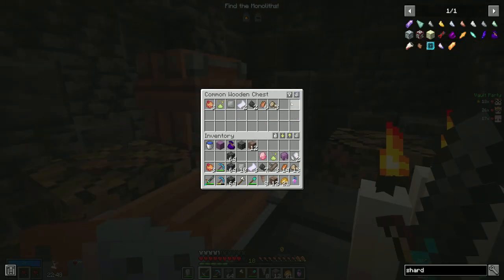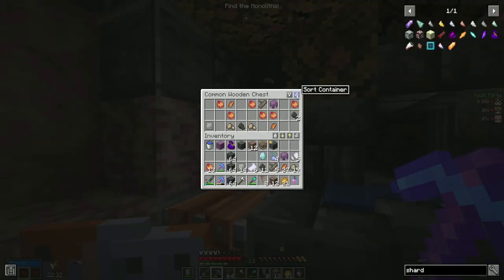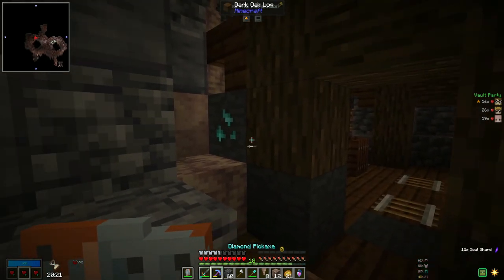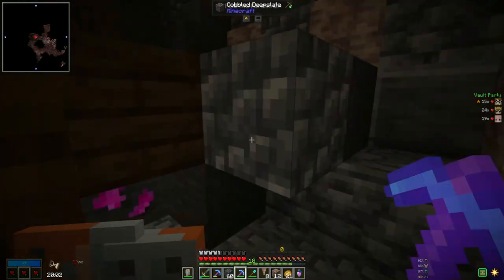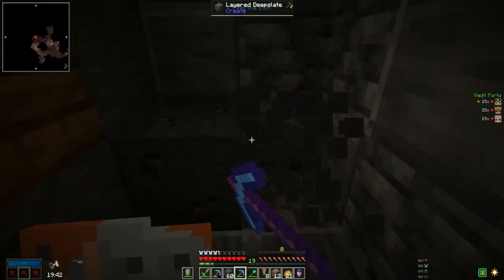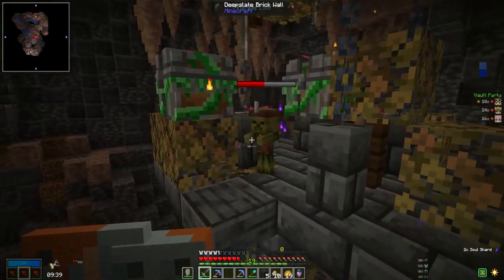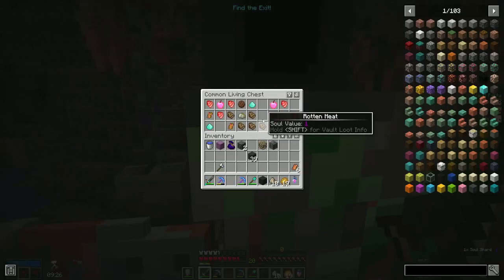Inventory gets a lot easier, and killing mobs gets a little bit easier. We got an ore pile, and it's a nice size one too. I freaking love ore piles — I'm a magpie, so anything shiny. But ores are so important; you need them for so many things. Getting this big ore pile was so good, I was very happy. But this vault in general was just very uneventful. There were no Omega rooms. It was just looting and getting the monoliths.